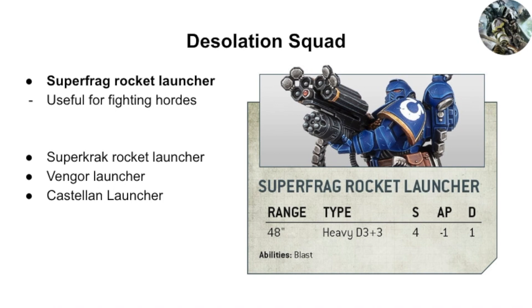You get a selection of guns in the squad: a Super Frag Rocket Launcher or a Super Crack Rocket Launcher. The Super Frag Rocket Launcher is heavy D3+3, strength 4, AP1, damage 1, and it has Blast. Against 6 to 10 models it will do at least 3 shots, giving you 6 shots — very good for killing hordes. Four models gives you 24 shots at strength 4, though Orks are toughness 5 so maybe not a great deal of wounds coming through.